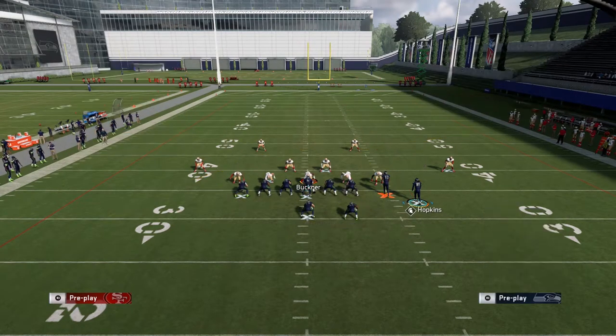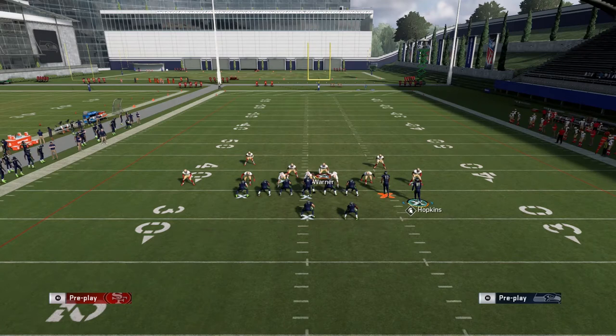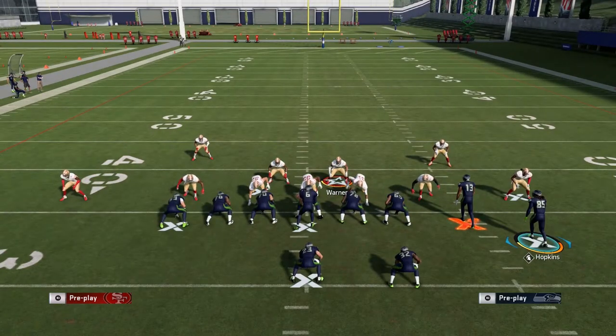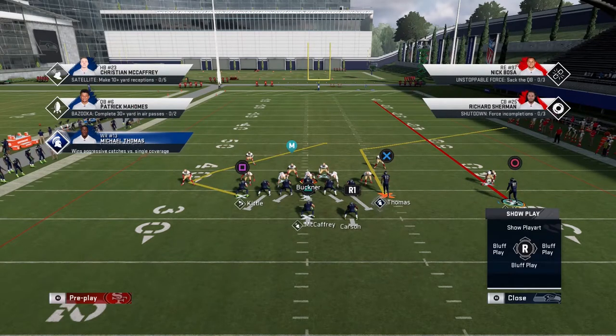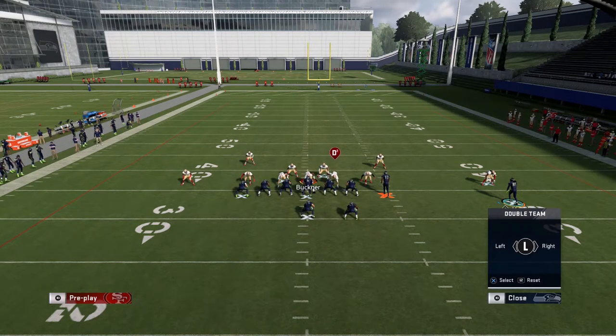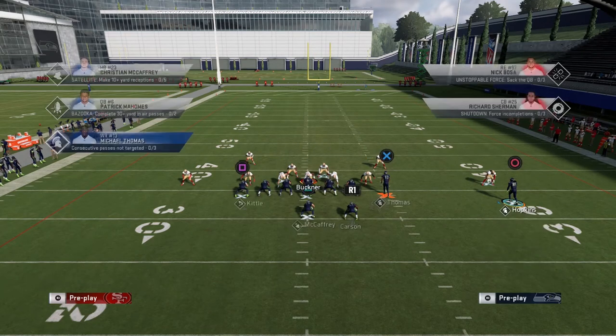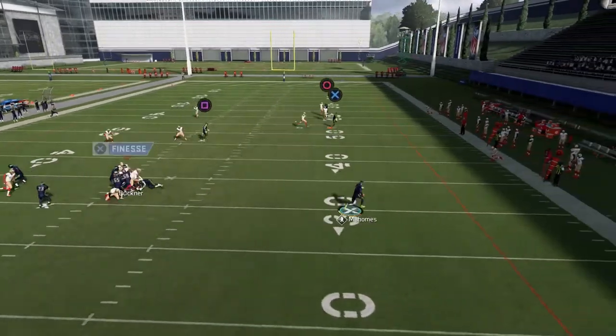Make sure to have the two wide receivers to the wide side. Most opponents are going to defend this by pinching their defense using Ring Warner, and as soon as they expect you to roll out to the right they'll user rush you. I'm going to show you how to roll out to the outside first, then tell you what to do once your opponent catches on. It depends on how many people you expect them to send.